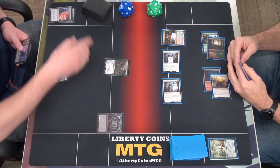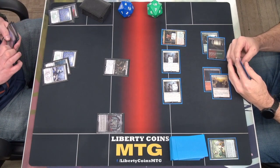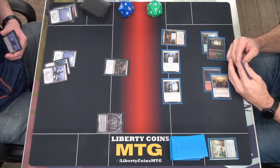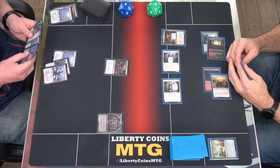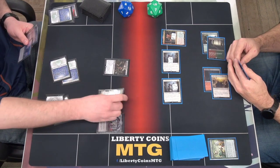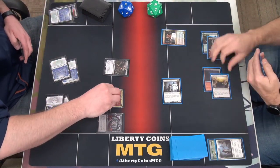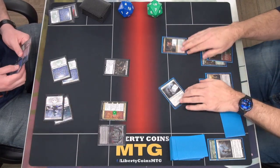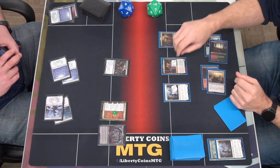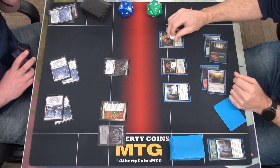Un-tap. Keep, no. Draw. Land for turn. Binding? Sure. Target the bigger Luminarch? Sure. And then I will pass. Draw. Sigarda? Put another one here. We're going to put five on here. Jeez. Which gives it haste. Yep.